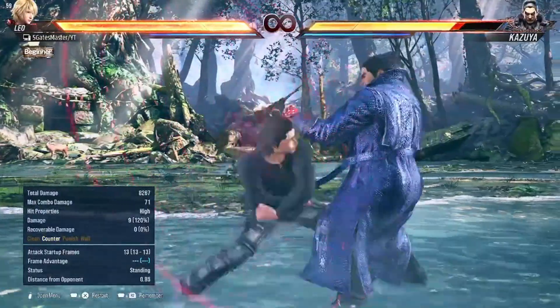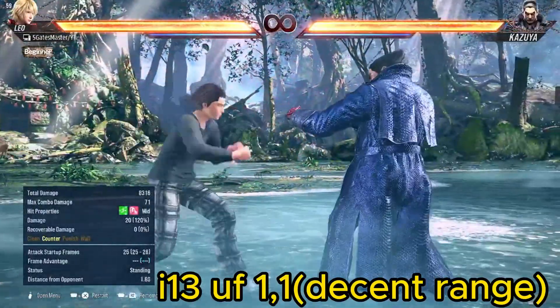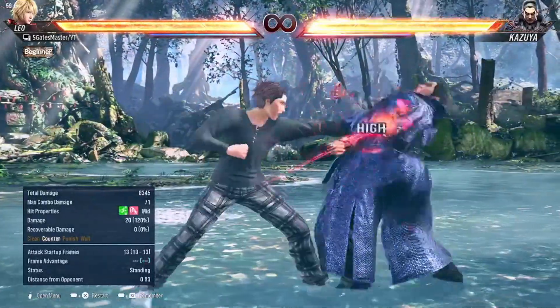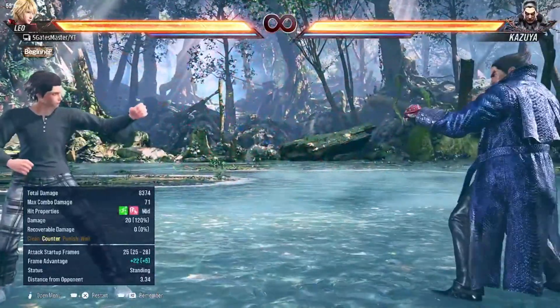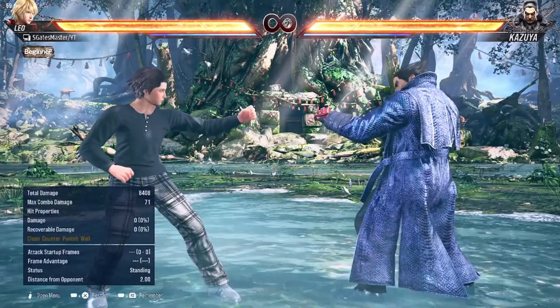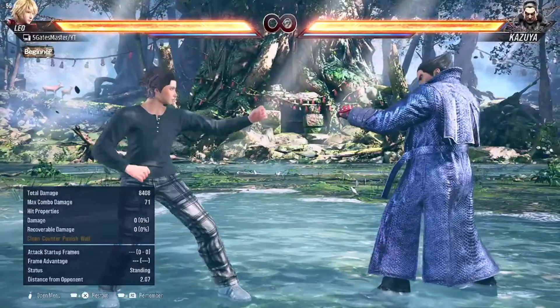This move is good for punishes and you can do a reset with it. After that you have this high main string. You can go for the parry if you want, and this is a great punish option. It also does wall splat, so overall it's a good move.